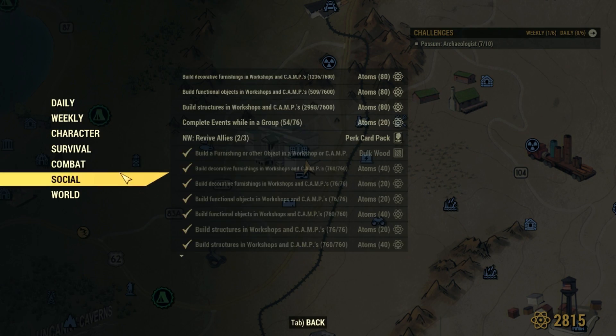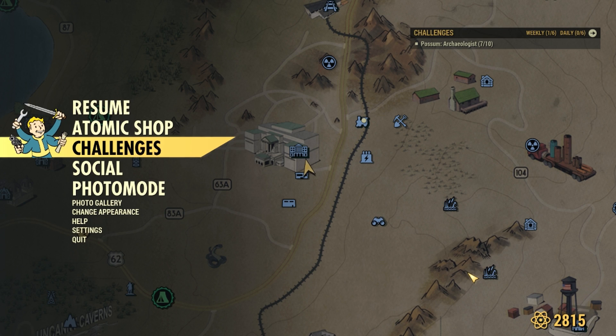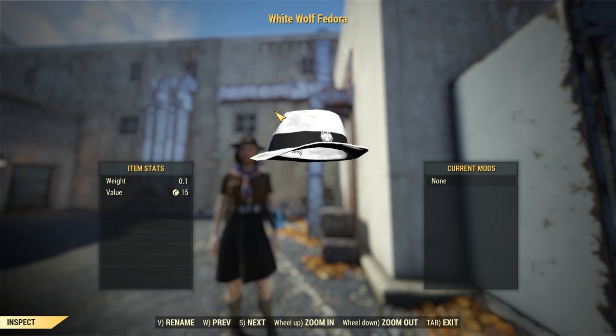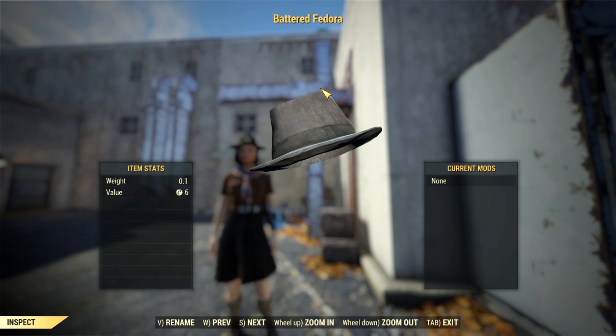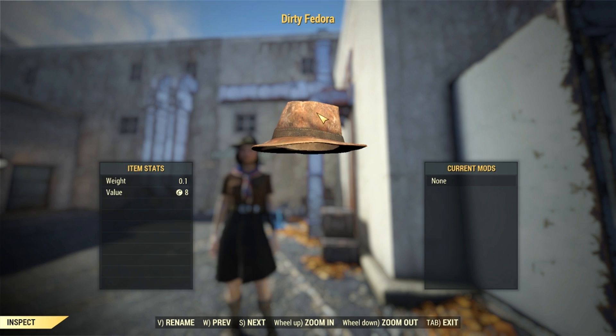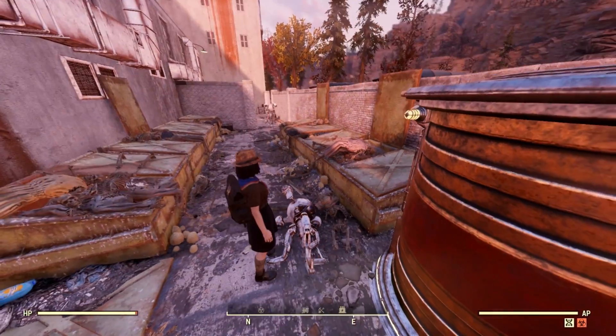Before we do all that, let's talk about fedoras. There are a few hats in game that will work, and some that seem like they should but just don't. The fedoras that work while picking up bones are the White Wolf Fedora - which is a reward for the Encrypted event - the Battered Fedora, and the Atomic Shop Silver Shroud Fedora. The dirty fedora and the crumpled fedora do not work, at least they didn't for me.